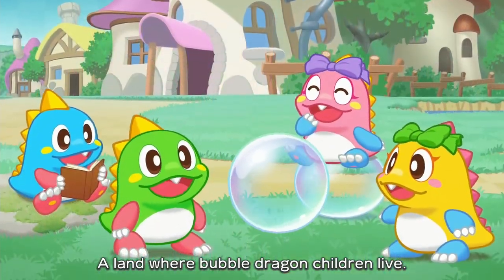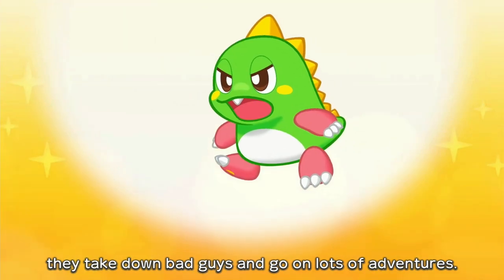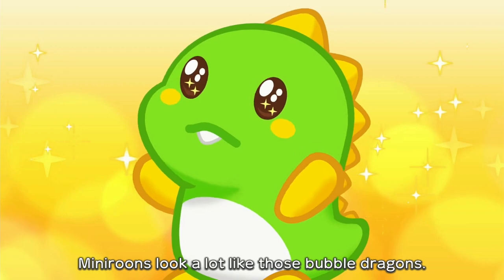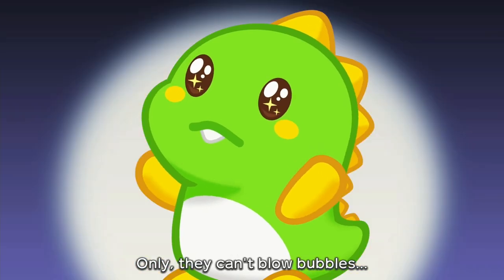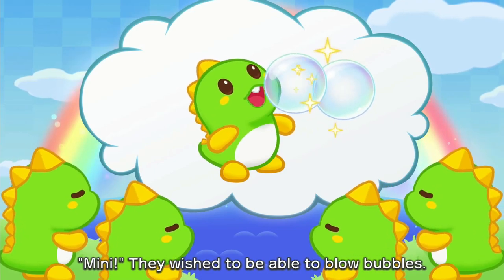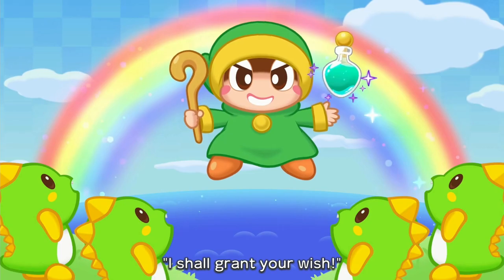The premise of Every Bubble is that the setting of Rainbow Islands has become enveloped in bubbles, as a result of a small dragon named Minirune being given the ability to blow endless bubbles. It's up to the stars of Puzzle Bobble — Bub, Bob, Peb, and Pab — to help the neighbors clean up various regions of the map by popping bubbles in that signature Puzzle Bobble fashion.